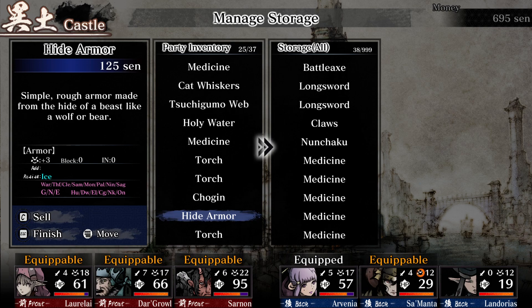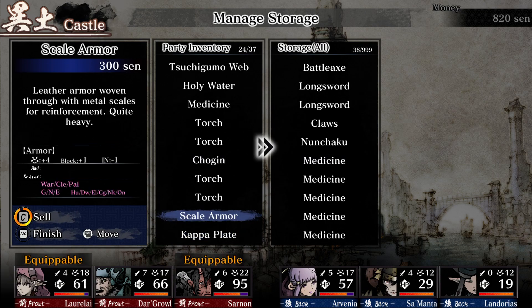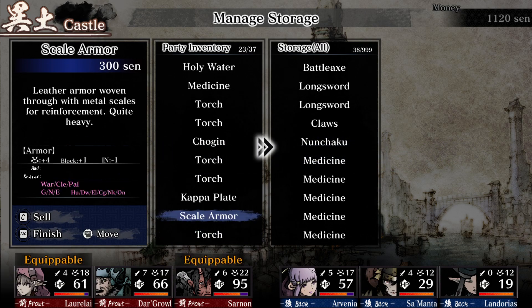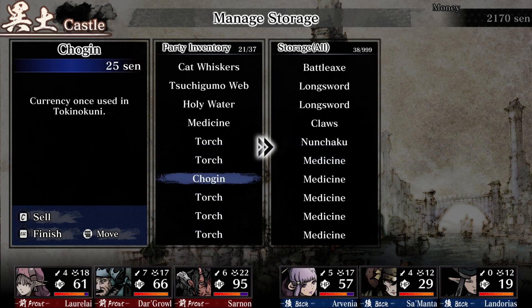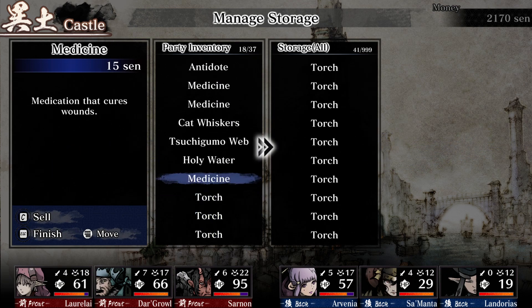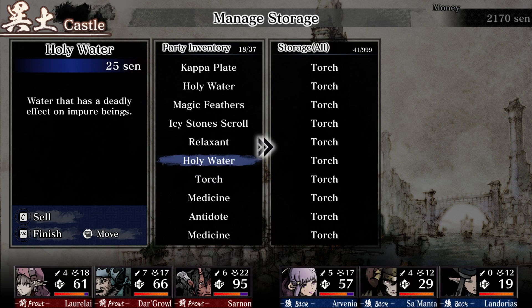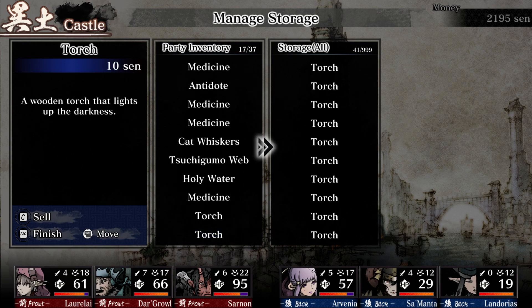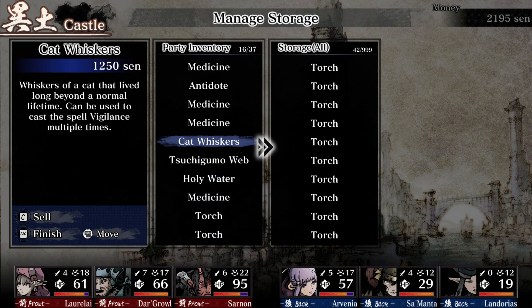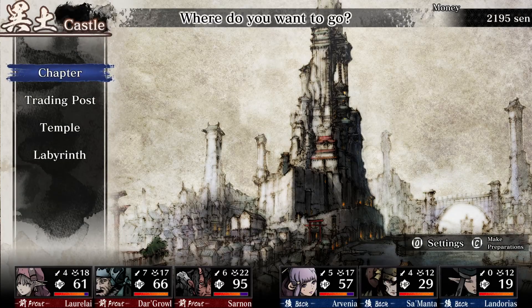Hide Armor we can sell, Scale Armor we can definitely sell — 300 there. Another Scale Armor. Kappa Plate — 750, boom, sold. Chogun we'll put in storage. Two Torches in there. Sell Holy Water for 25. We're at 17 of 37 — put another Torch in. Alright, we're at 20. So we already have half of what we need to restore one of them.